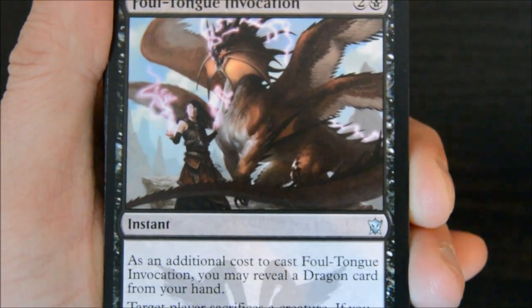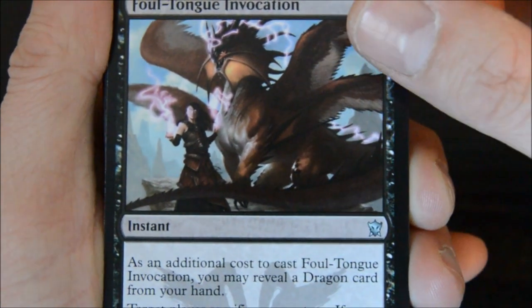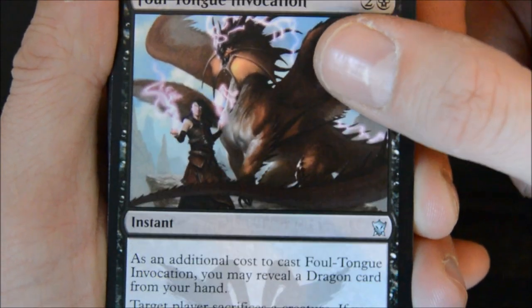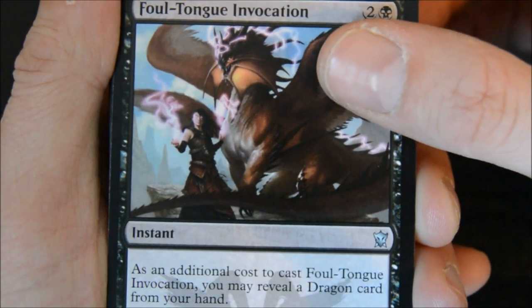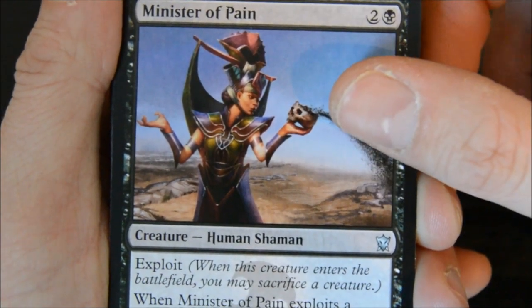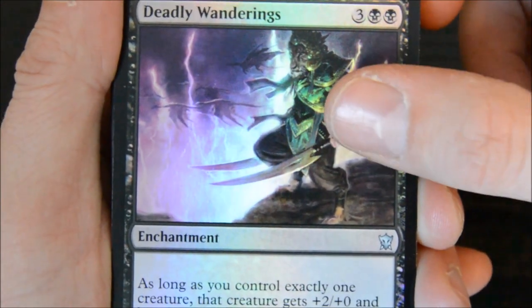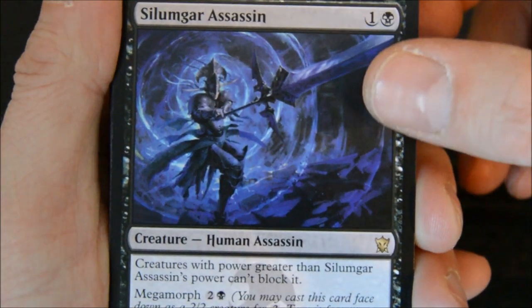This is another kill spell - Foul Tongue Invocation. Love it. Sacrifice a creature if you have a dragon - which I had basically no dragons in my deck because I didn't pull any. Yeah, you'd gain four life. Minister of Pain - I played this, never used the exploit effect, but still, just another creature. Got a foil Deadly Wanderings. And one of my rares - Slinggar Assassin.